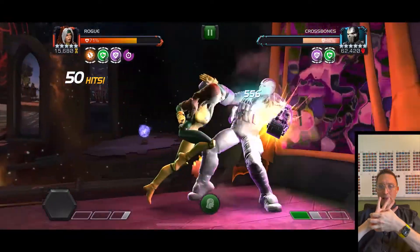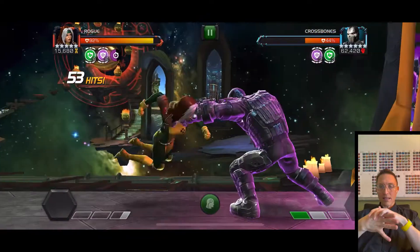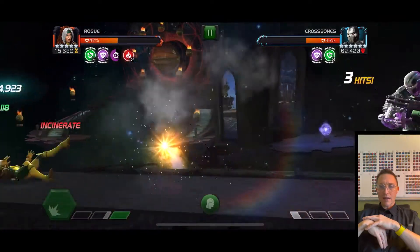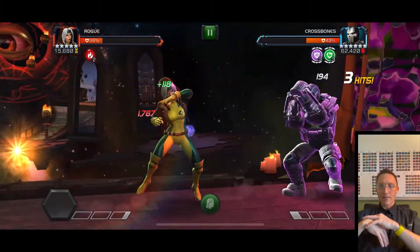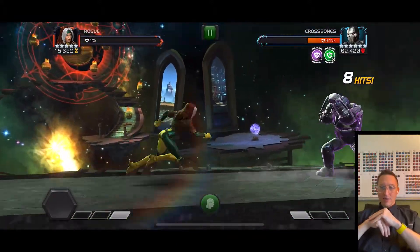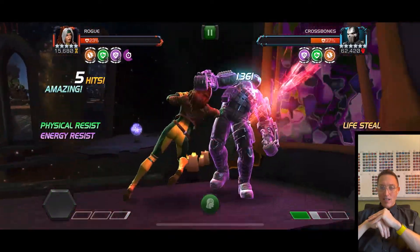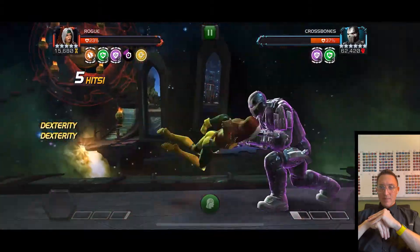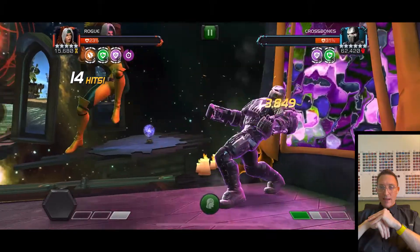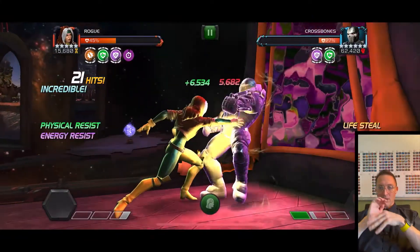There are some weird interactions here — if you steal his furies it's like he can't gain furies, and I don't know if they count toward the node. The 'Truly Great' buff I think comes from well-timed blocking his specials — it's like a true damage buff. This was my first fight against Crossbones and it turned out to be the most nerve-wracking. Rogue is so satisfying to play.